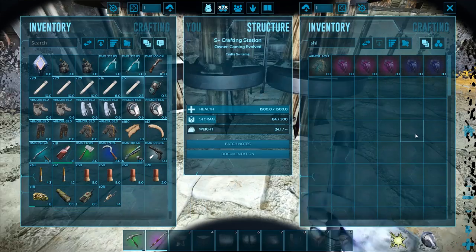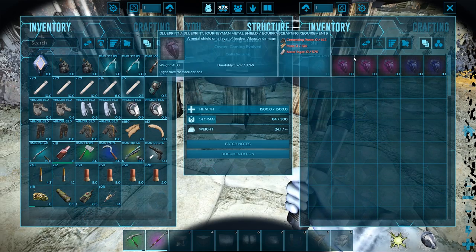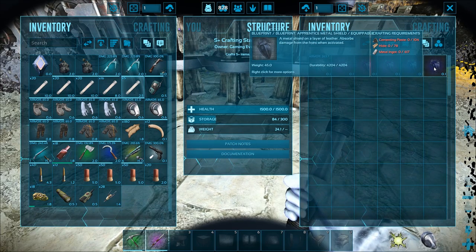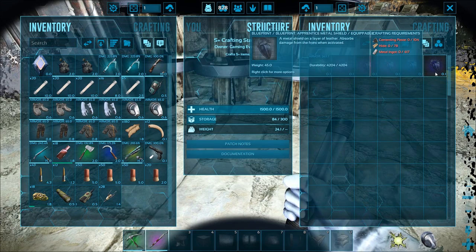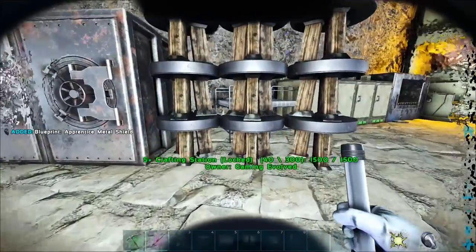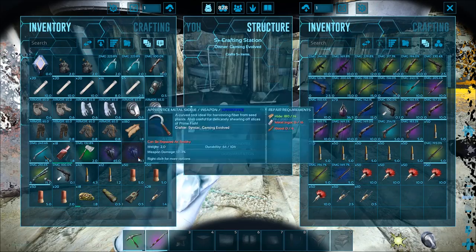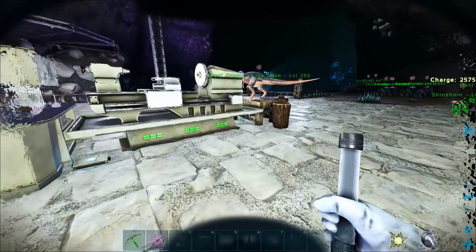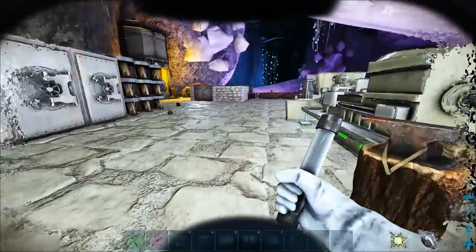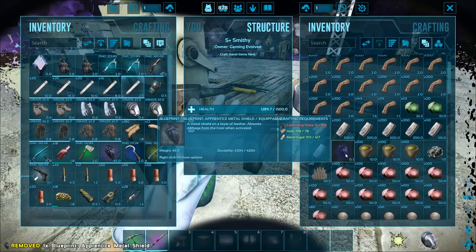I just want to mention where I'm getting these shields from. I'm gonna make a couple of these apprentice ones - I know I also have a shield in here somewhere. Yeah, we're gonna be using a blueprint that we got from the surface to make up a couple of shields. I just want to mention that before people start saying 'oh did you spawn that stuff?' - no, you can watch the videos where we got those.